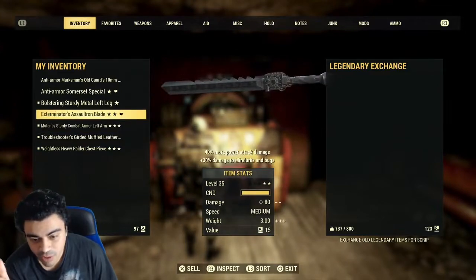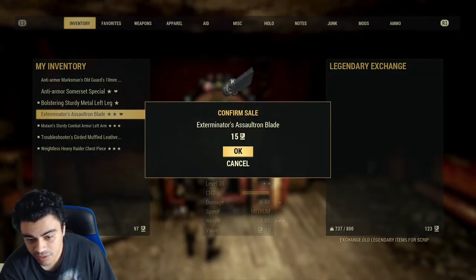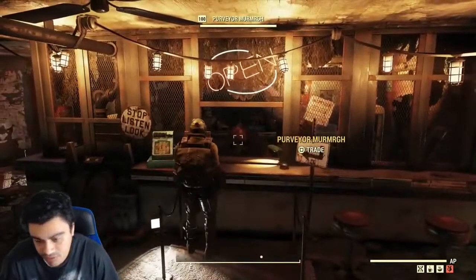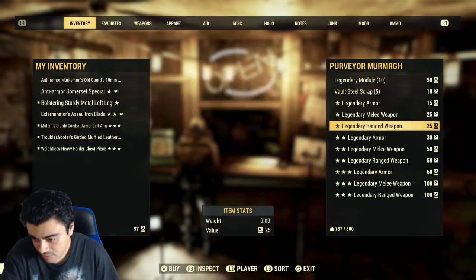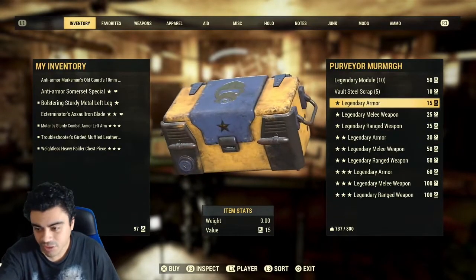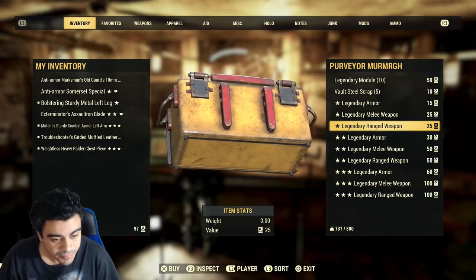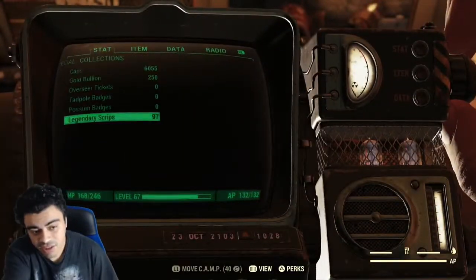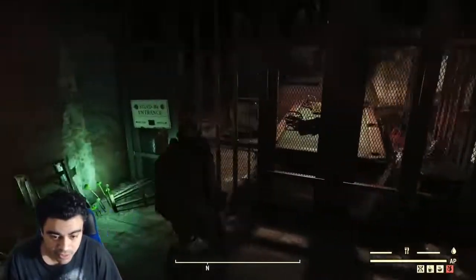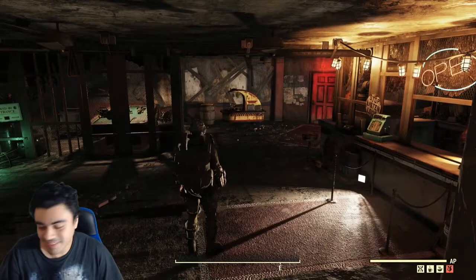What you do at the legendary exchange is junk the legendaries you don't want. If I didn't like this sword, I could sell it and trade it in for 15 of the currency. You need at least 100 to get a loot box chance for something good. For a three-star it's 100, but for a one-star you can do it for just 25. The currency is called legendary scripts — every time you burn a weapon you don't want, you get legendary scripts, then take them to this vendor. It's just an endless cycle of grinding.